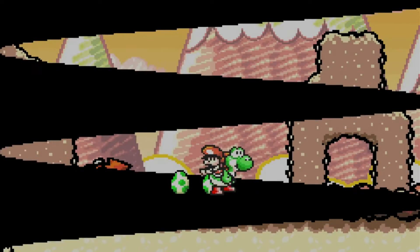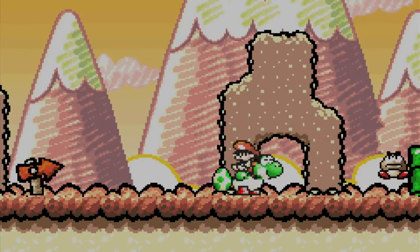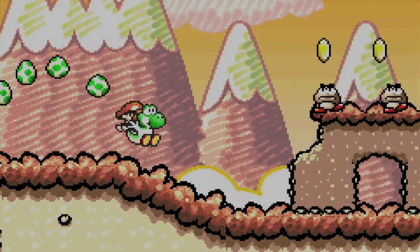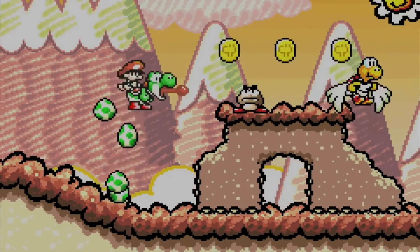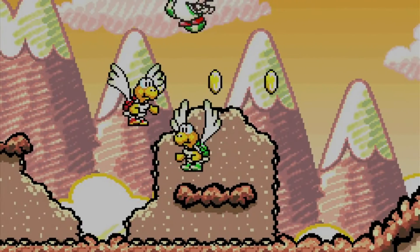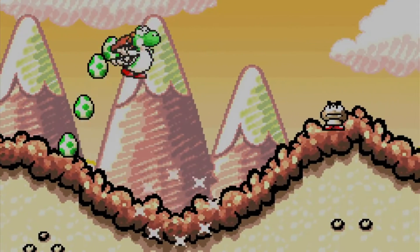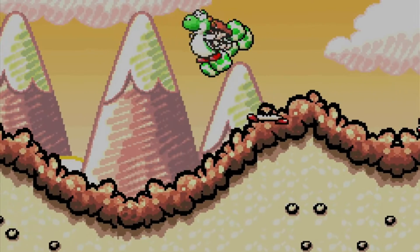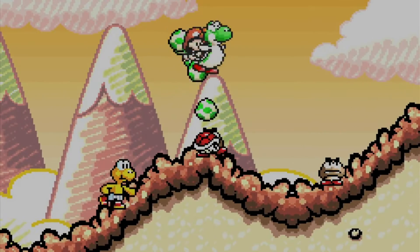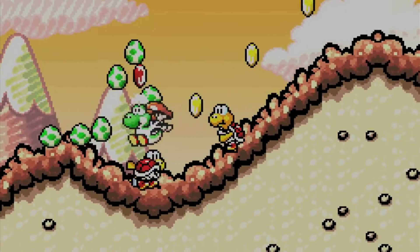Go Go Mario is the first level we get. We have Koopas again - hooray, I like Koopas. And he's already gone. But other than that, this level also introduces another staple Mario enemy that has been absent so far in this game: Goombas. And Goombas come back in all their flattiness. If you stand on a Goomba, they don't die - they just become flat, just like the way they die in a regular Mario game.